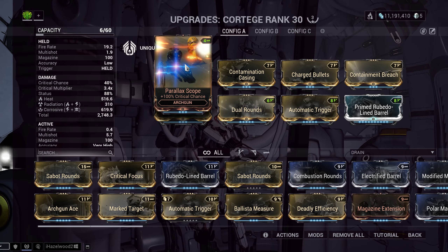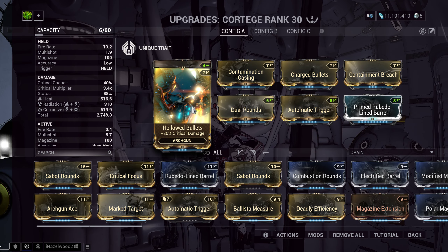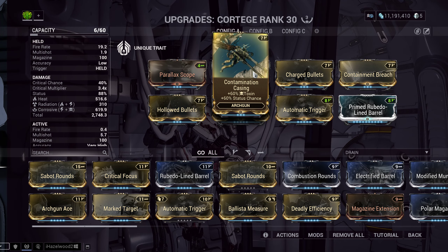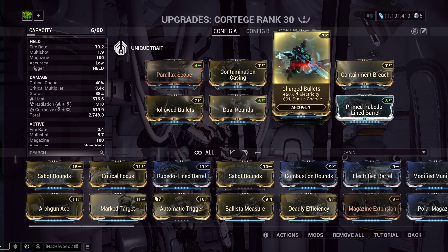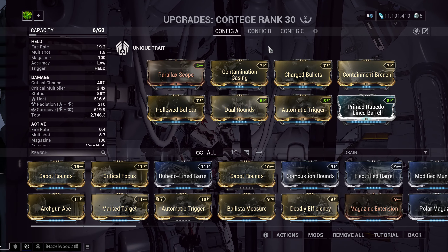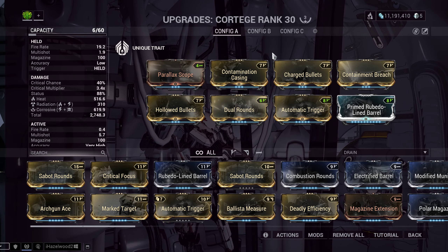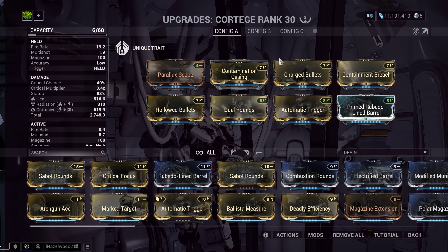Let's get into the mods. Mods are going to be Parallax Scope for crit chance, Hollowed Bullets for crit damage, Contamination Casing for 60-60 Toxin, Charged Bullets for 60-60 Electric. These mods are going to be dependent on the content you're doing. I'm going to be showing this on Whisper's content, so I'm going to be using Corrosive. But if I was doing normal content, Viral would be really good.